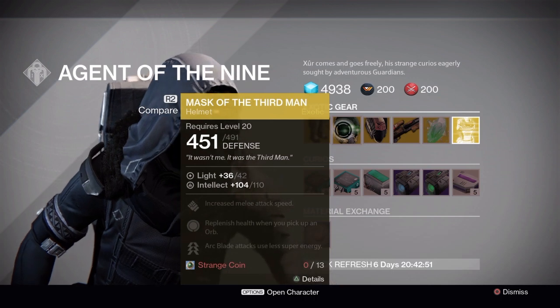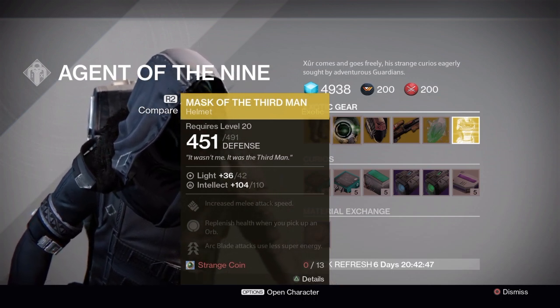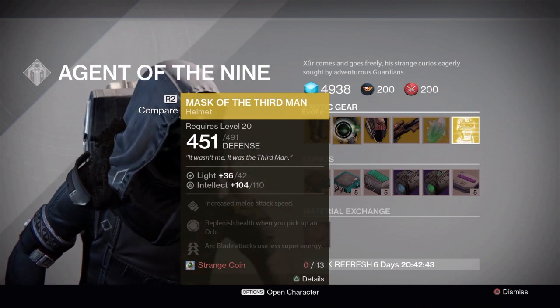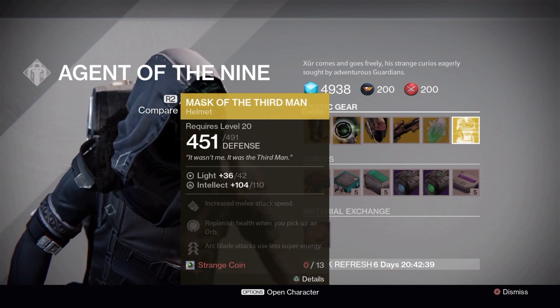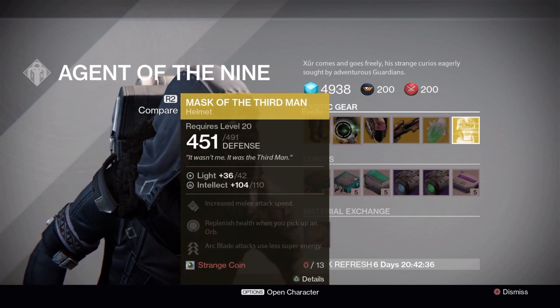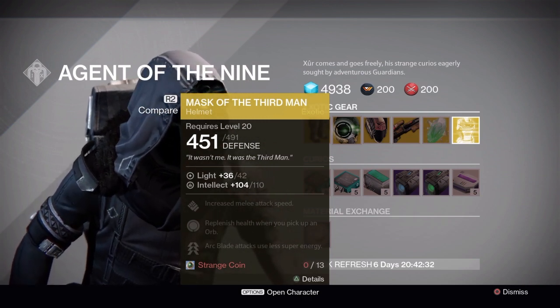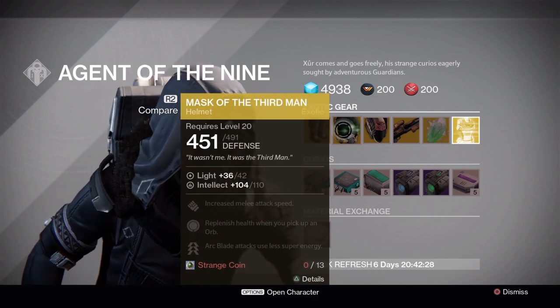The arc blade attacks using less super energy is very helpful if you're blade dancing around — if you have to swipe around a little bit to get to a guy to hit him with your blade dance. Prison of Elders could also be helpful if your team coordinates to use orbs, and the health replenish perk is very useful there.